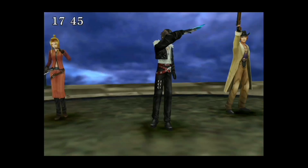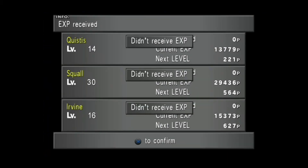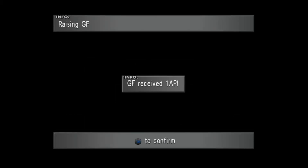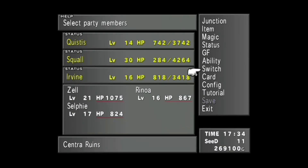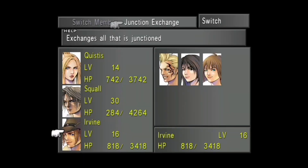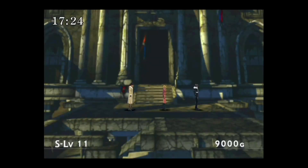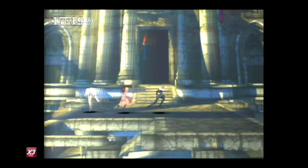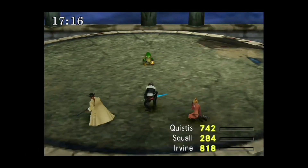Awesome, we finally defeated our good friend the Tonberry! I got a Chef's Knife and one AP for that. What you actually want to do is defeat 17 Tonberry enemies - just run around here and fight. You can only fight Tonberries here. Fight 17 Tonberry enemies, then leave and save.